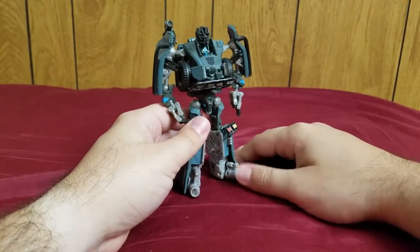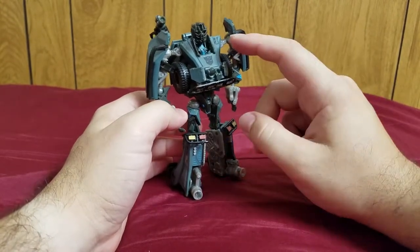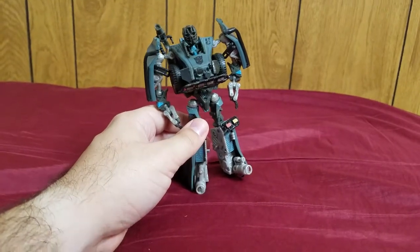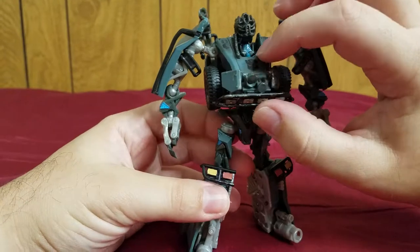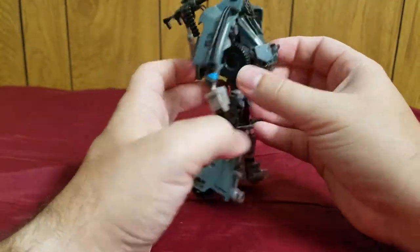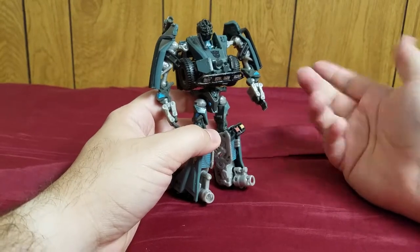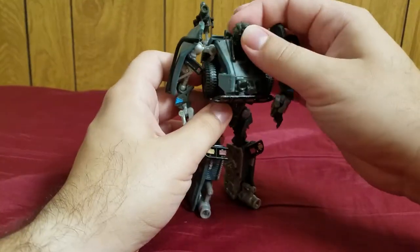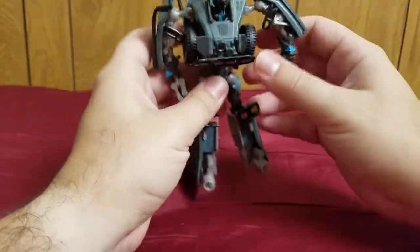He was repainted twice. In Revenge of the Fallen, he was repainted into Armor Hide, which I think is a greener color. And he was also repainted again in Dark of the Moon with a white paint job as the character Commodore. This character was actually part of the AllSpark Power line, so he does have the AllSpark Electric Blue here and there — though he actually has even less AllSpark Blue than Stockade. He does have it in his face, but that's right behind the mask.